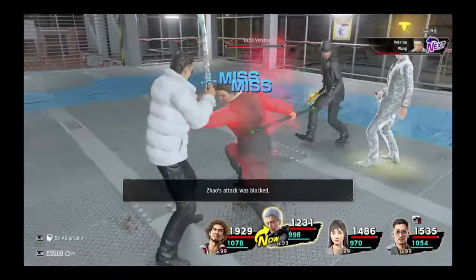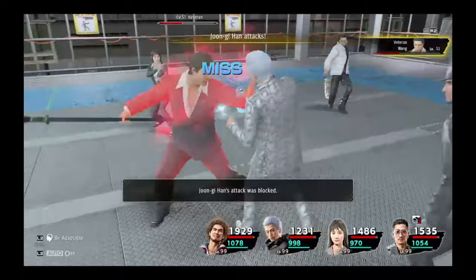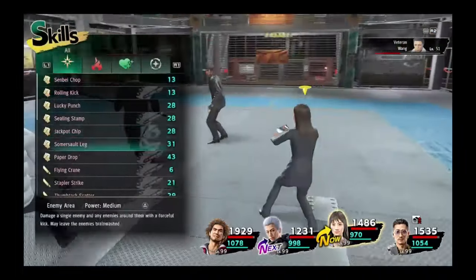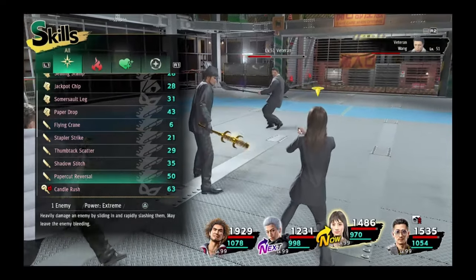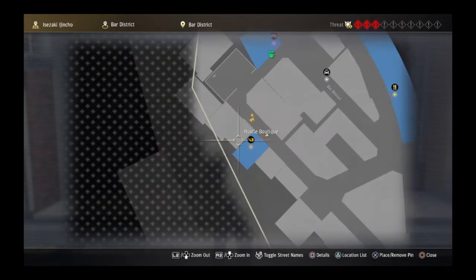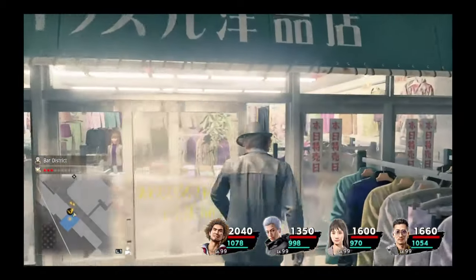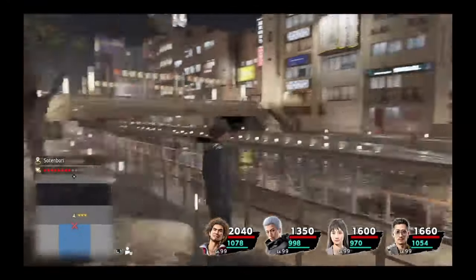Next is the barmaid, whose top weapon is the Jeweled Bag, which at EX-EX level has the stats of 308 attack, 225 magic, and 307 healing, with the special effect of boosting the HP recovery amount from skills. The base weapon is the Casual Bag, which can be purchased from the Household Boutique for 2,500 yen. The fuse weapon is the Lead-In Bag, which you can acquire as a one-time reward for completing floor 15 of the Sotenboi battle arena.